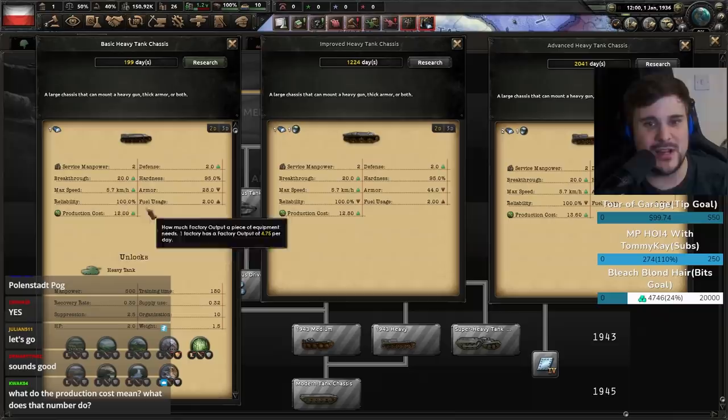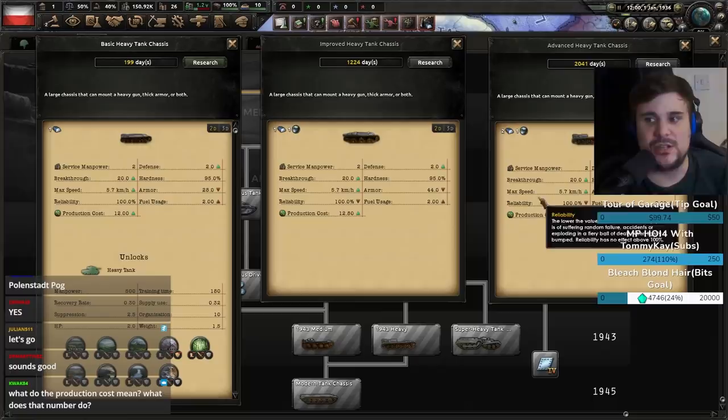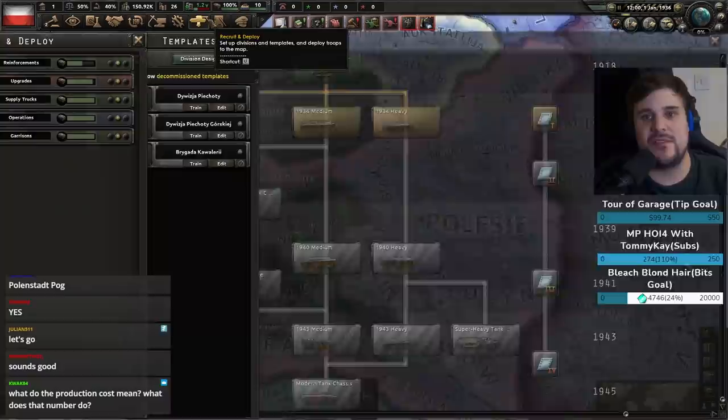It's a hidden number. They really should say what the starting reliability is for each chassis. So this chassis should be 100, this should be 120, this should be 150 — but it doesn't actually say that, which is really confusing. The idea is the more advanced tank chassis you've got, the more stuff you can put on it — a bigger engine, more armor — because it has higher reliability.